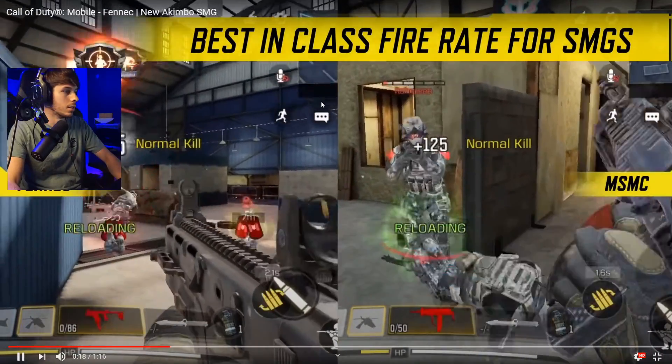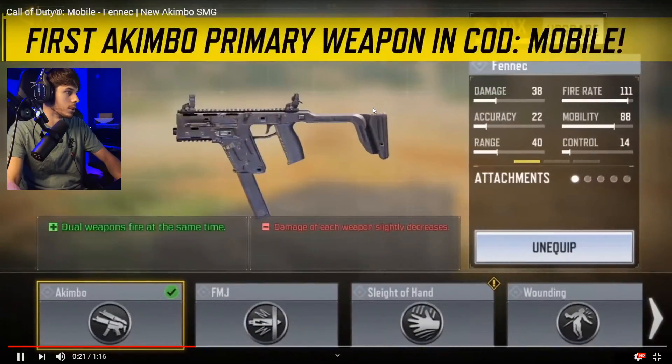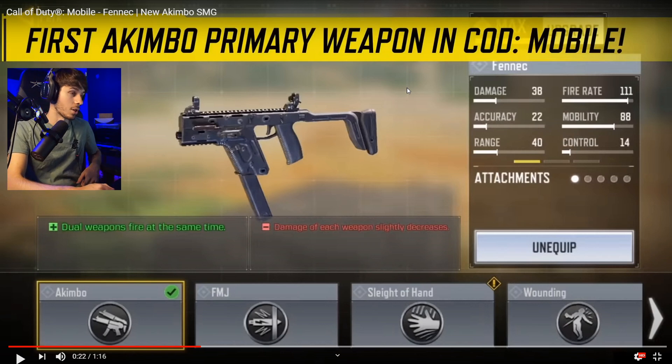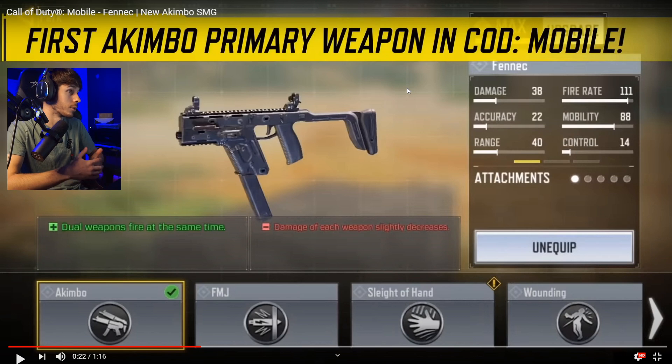Comparing the time to kill of the Fennec to the MSMC and HG-40, and then it shows right here the perk. So first Akimbo primary weapon in COD Mobile — Akimbo is gonna allow you to dual wield two Fennec SMGs at once, which essentially gives you a fire rate of 222. I'm thinking this is gonna be like that new specialist we just got, the Equalizer. So essentially this is gonna be like having an Equalizer 24/7, with 25 shots in both guns.